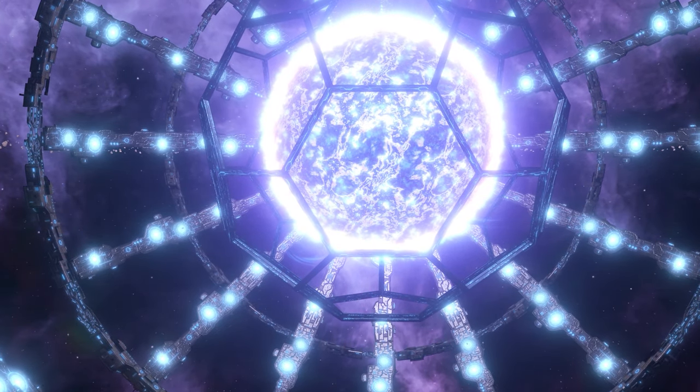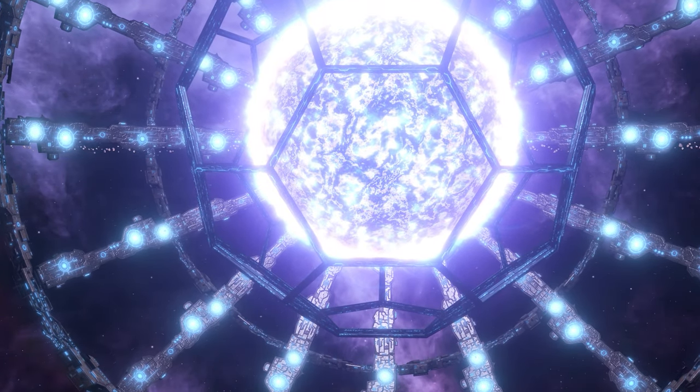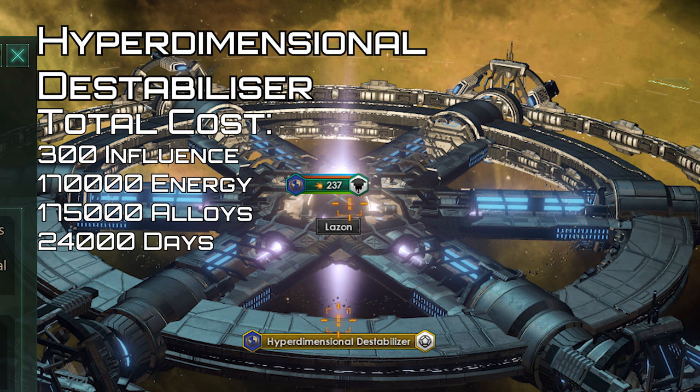Upon completion it gives 100 opinion to all other empires until first fired and gives minus 50 opinion to fallen empires. The hyperdimensional destabilizer is one I couldn't build myself — it seems to be used to take out a very specific enemy that I didn't encounter in my many playthroughs. I'm not really sure what it does but it seems to take out an enemy and give some pretty powerful buffs.